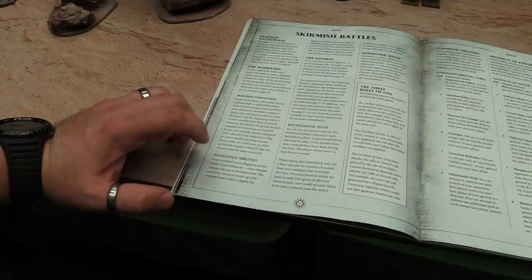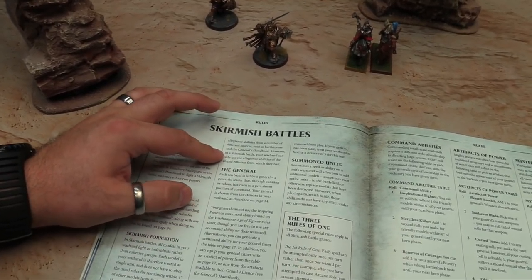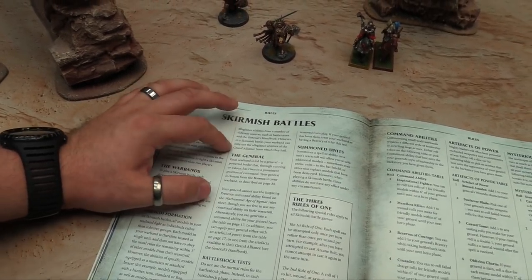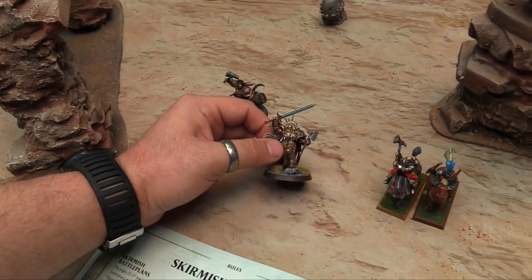Allegiance abilities — every warband owes allegiance to one of the Grand Alliances, and of course you get allegiance abilities from the General's Handbook. In skirmish battles, your warband can only use the allegiance abilities of the Grand Alliance from which they hail. You have to have a hero to lead your army, so I have my Lord Celestant here who's on a mission.